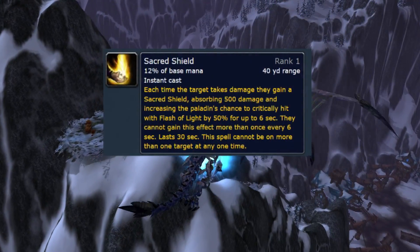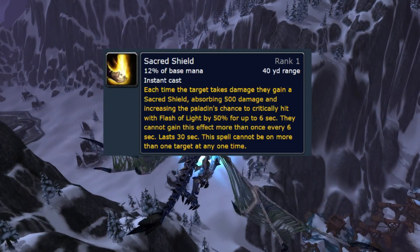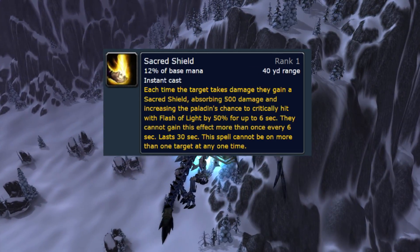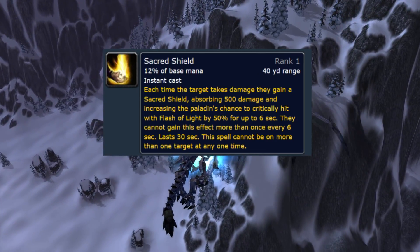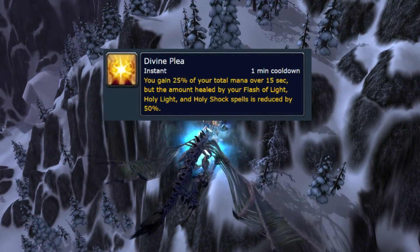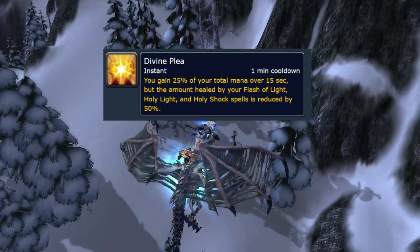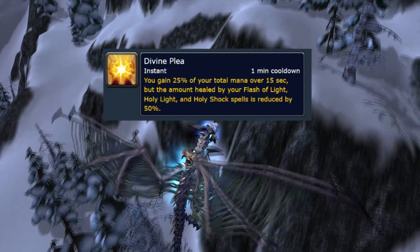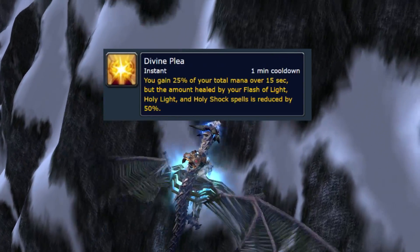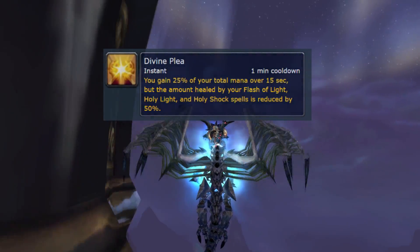We also have the ability Sacred Shield — it's not a Holy-specific ability, every spec can get it. It absorbs 500 damage and increases the chance for you to gain Flash of Light crits by 50% for 6 seconds. The last new ability is Divine Plea — you gain 25% of your total mana over 15 seconds, but your healing is reduced by 50%. You honestly won't use this that much because there's another talent that makes mana regeneration totally redundant — we'll talk more about that in a second.